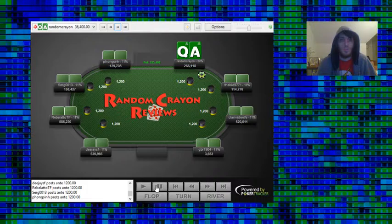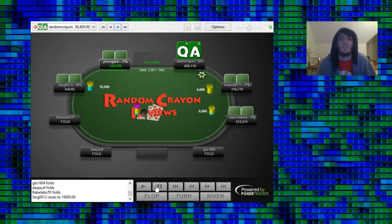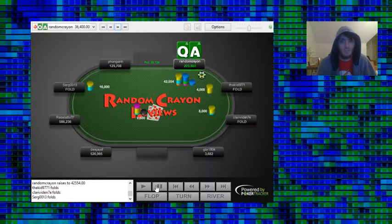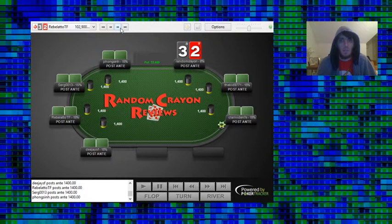Now we have Ace-Queen suited on the button, facing an open from the hijack. They only have about 20 blinds total, so it's a very easy 3-bet call. They just fold instead, which is fine — we pick up a variance-free pot.